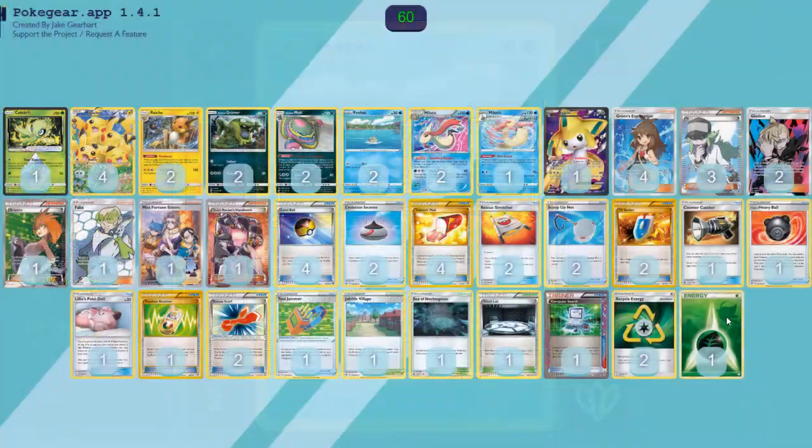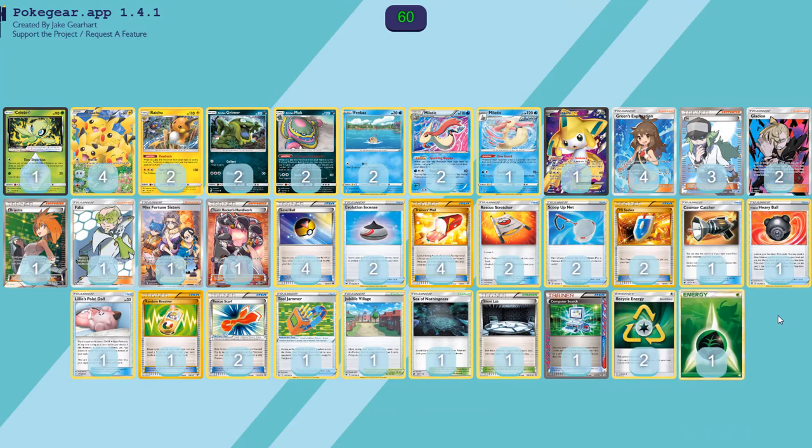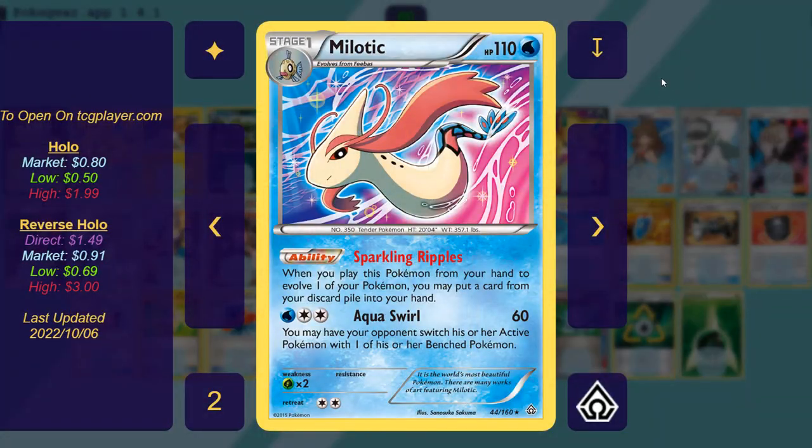One copy of Grass Energy. This is to get around special energy locks that can happen early on — if you're facing something like Shadow Rider Calyrex and they threaten a turn-one Shadow Mist, you can get around that by attaching Grass Energy. It's not at all reliable, but having one copy — it's a control deck, you can make it work. And it can't be Lost Zoned by Faba, so repeated Faba uses will not prevent you from winning the game, because you can always get this back from the discard pile with stuff like Milotic.